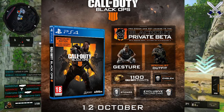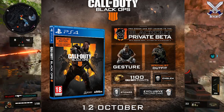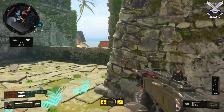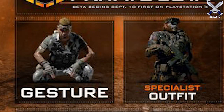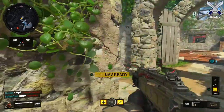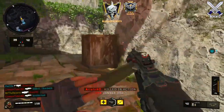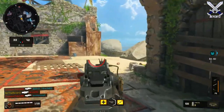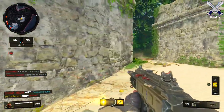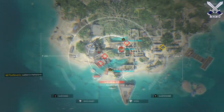It contains a Black Ops sticker, 1100 COD Points, an in-game calling card, an emblem, a bonus specialist outfit, and a gesture. I have all the contents on screen for you guys. The main thing I want you to focus on is the gesture — I'm not sure if that means you'll be able to use a gesture anywhere in the game like in Overwatch or Fortnite, or maybe it's only for Blackout or multiplayer, or maybe the winner's circle is returning. Regardless, gestures and specialist outfits are going to be things players can unlock, whether through supply drops or some other method.